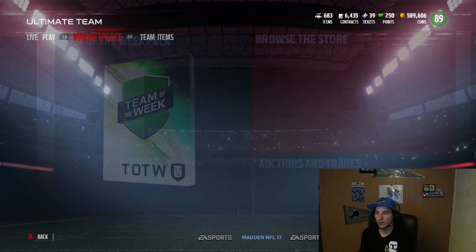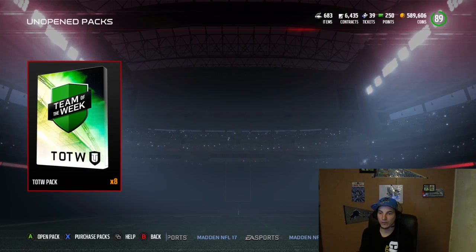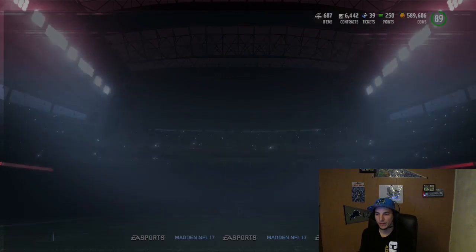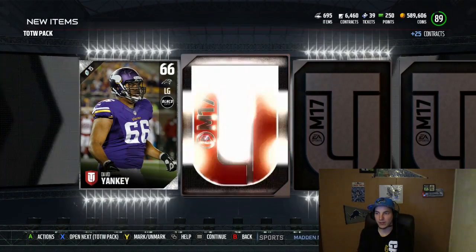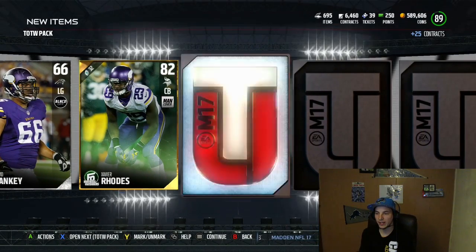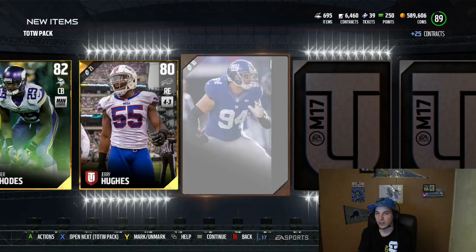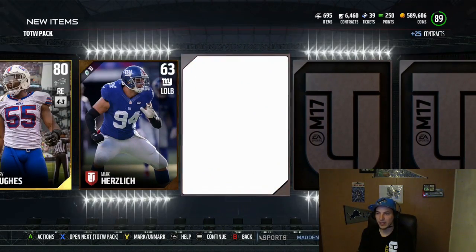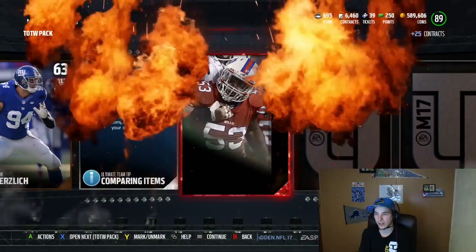Let's go get our packs. We have eight of these bad boys. Hopefully maybe Big Ben is in there. I've never pulled a 24-hour, but let's see what we can get here. Right off the bat, the man of the month sets are out so I need these. We get a Football Outsider, Xavier Rhodes right there. I pulled Kelsey yesterday. I'm still looking for Marvin Jones. He ain't going to hook us up.